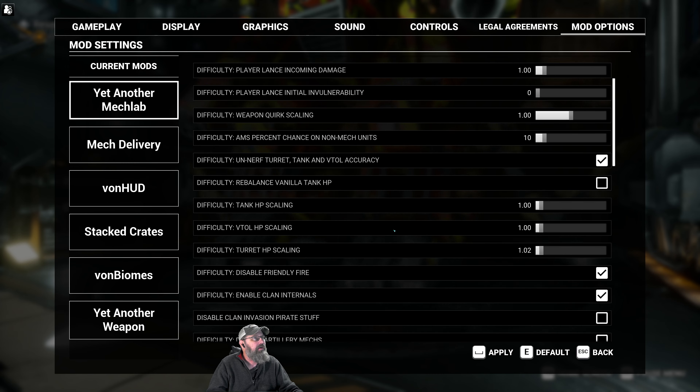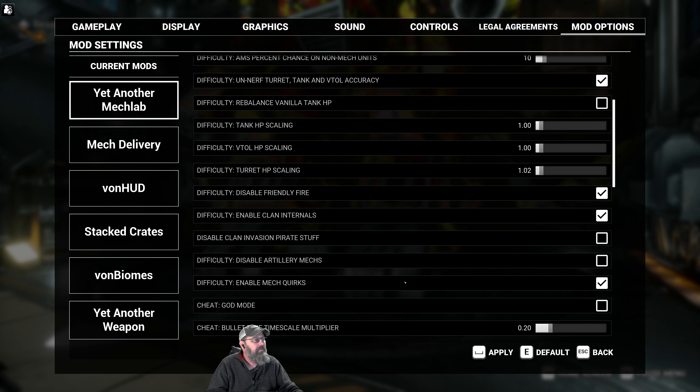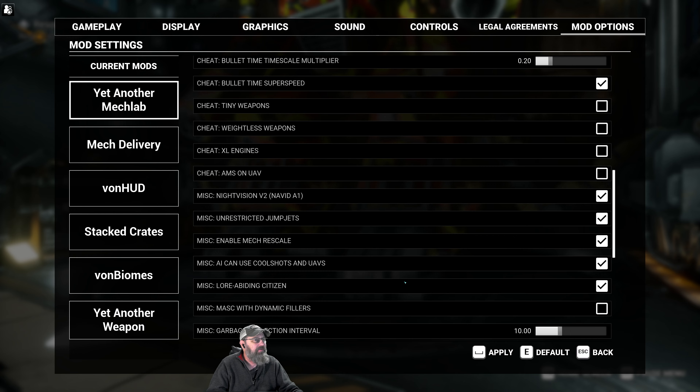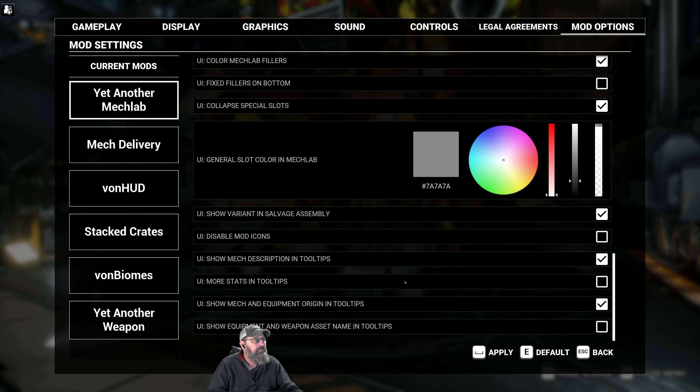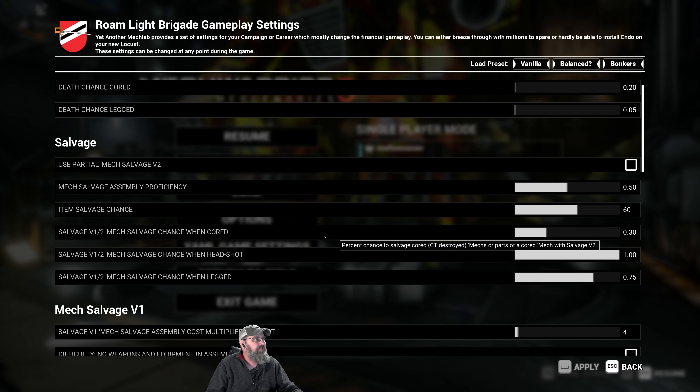It was about salvage. Enable clan internals, disable clan marks, bullet time — we never use bullet time, but it is there. Pilot death headshot: if the mech gets headshot, 100% death. If it gets cored, only a 20% death chance is how we're set right now. And if it gets legged, only a 5% chance to die. So we've been talking about pilots dying that we don't think should — that's what the stats are for death.